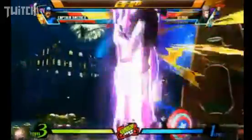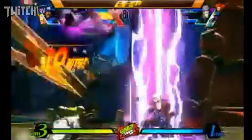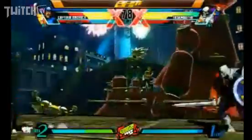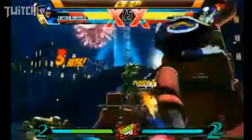Charging star — he tags into Taskmaster. Dante is probably easier to use now, but he's probably worse as well.